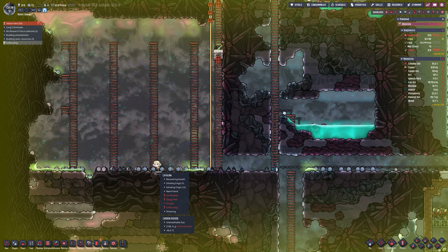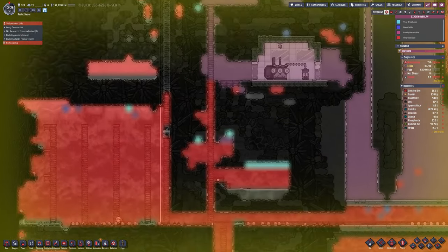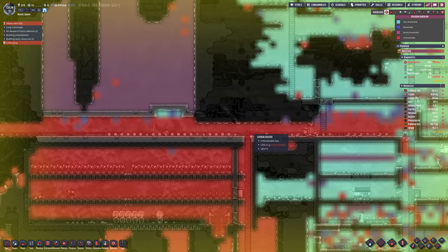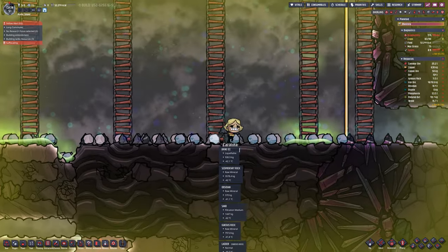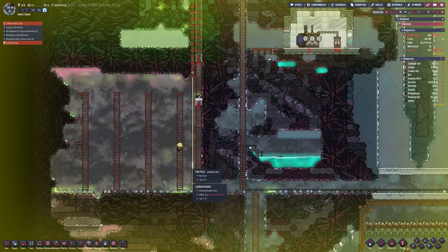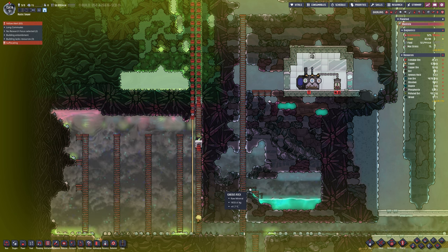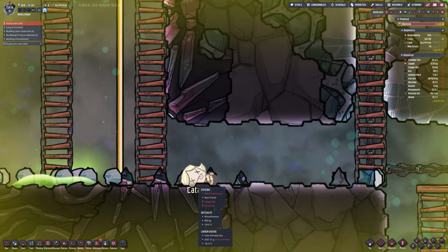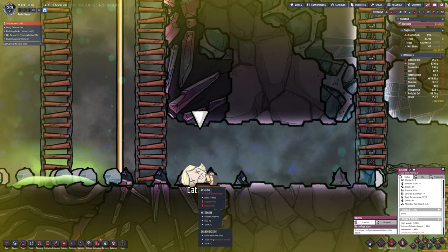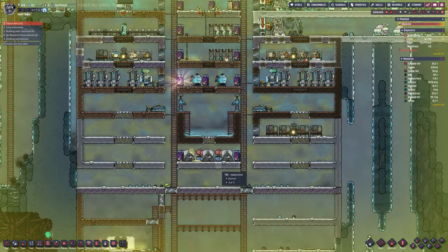Caitlin here is going to be really stupid - she keeps running to one batch of oxygen to breathe and is suffocating. She then changes her mind and goes somewhere else because it's obviously moving; she's chasing a singular tile. I tried to get her to run back to base, she refused. So Catalina, you're dead. But it's your fault - I don't feel bad about that one.